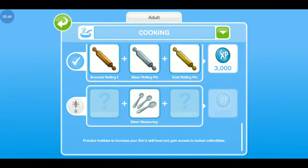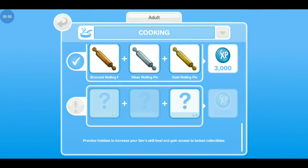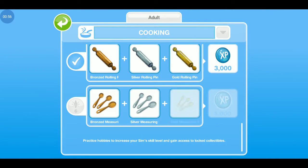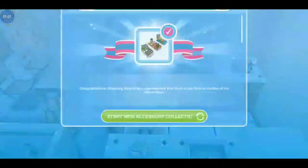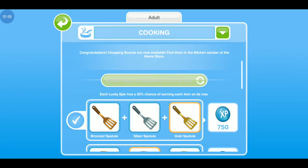Here you go. It might take a couple of times, usually not more than two or three. Let's try again. And it's complete. This is a fast way to complete the hobbies without having to have sweatshops.